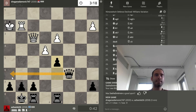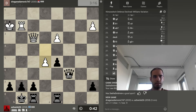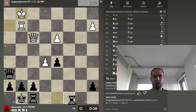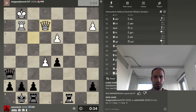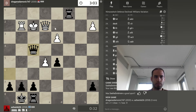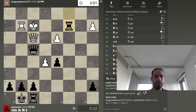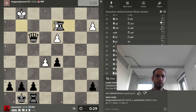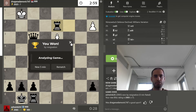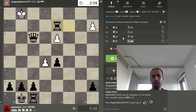Making sure we don't get mated on the back rank. And in fact, we should put our own sort of threats on the back rank here, just to keep him honest — keep him scared, fearful, afraid. Eventually you can coax the blunder by doing that. No stalemate here. Alright, good game.